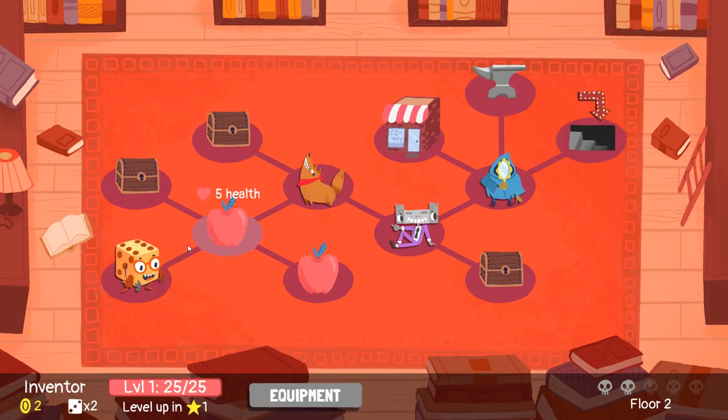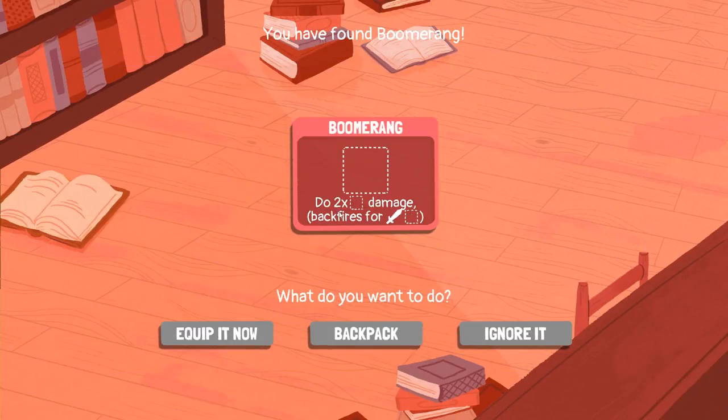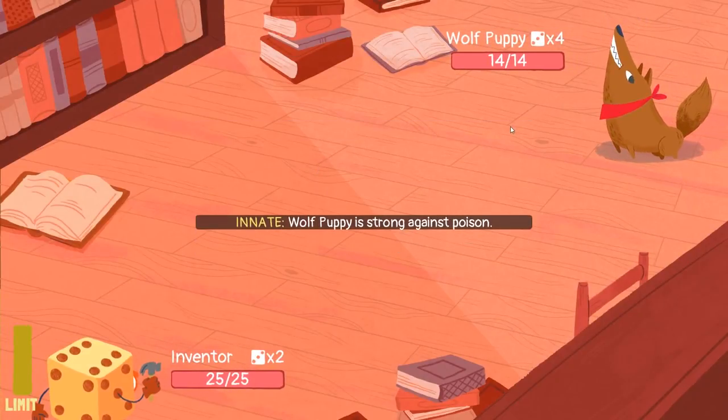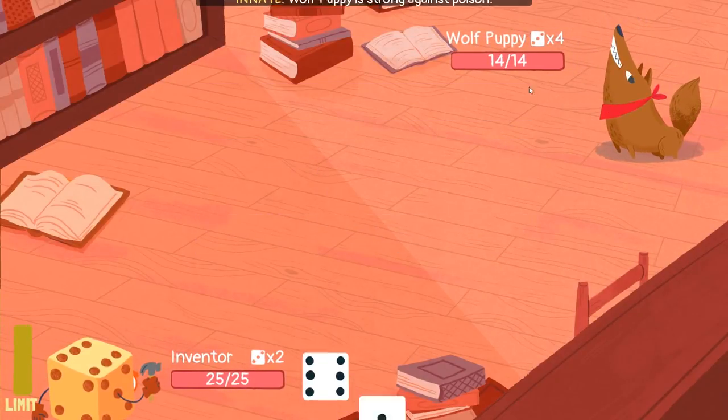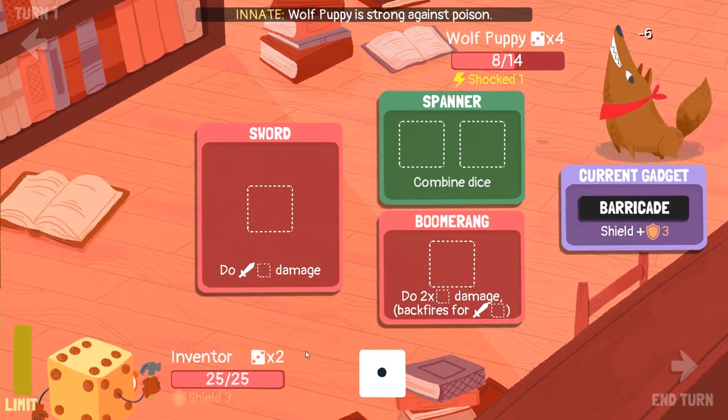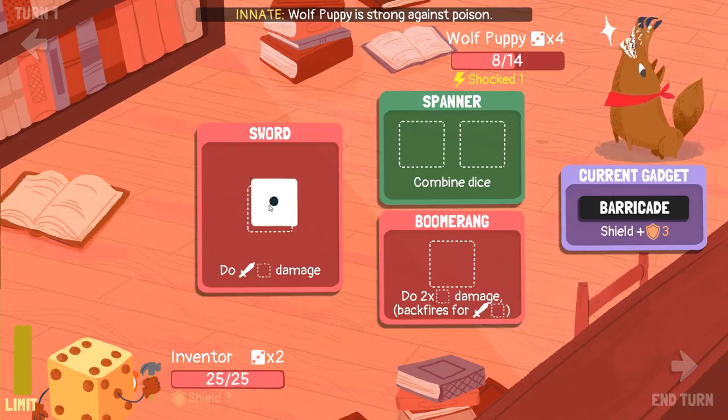Oh look, there's a little pupper. I don't really want to pick up the health — I'm not sure if I have to. Let's see what's over here. We don't have to pick it up. A boomerang! So this is cool — whatever dice we put in here, it'll deal twice that much damage, but we get hit by half of it. Sure, equip it now. I'm just going to fight the pupper. It's strong against poison. I guess four dice. Well, we're going to barricade. We'll shock him, and through the boomerang — I'm not quite sure how much damage he's going to do, so I'm just going to stab for now.